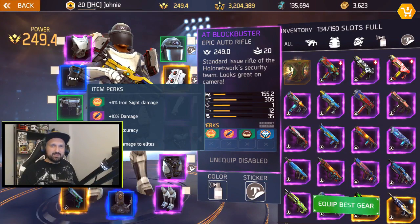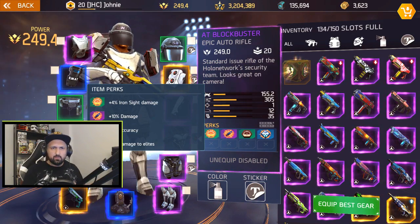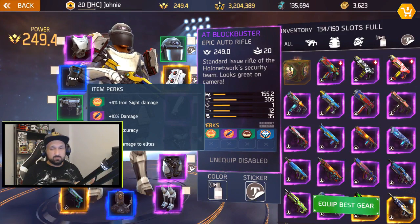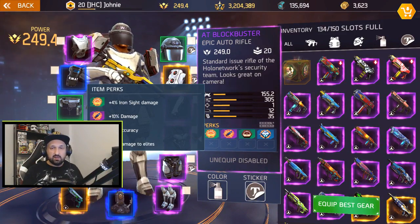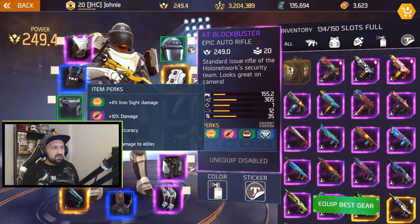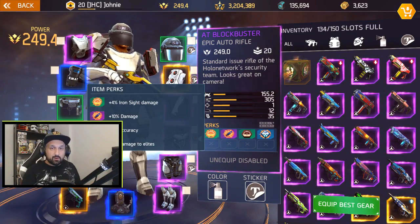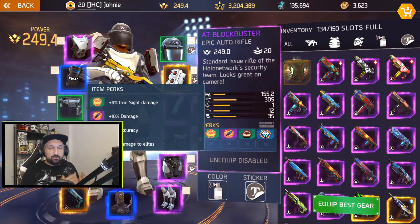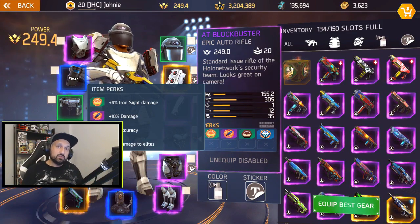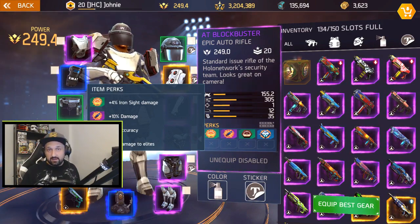Hey, what's up guys, Johnny here back with more Shadowgun Legends. In today's video I'm gonna use the new Blockbuster auto rifle — the one from the new PvP event. I decided to keep the one from a couple days ago with 10 damage and damage to elite. It's got iron sight and accuracy. Some guys sold that one to get one with a little less damage and crit damage instead of elite. I played with that rifle a bit in the arena and I think it's not that bad at all. Some guys don't like it — it's not very accurate, seems to shoot left and right of your target especially from long range. We'll see how good it is for Hive Mind. Some guys say it's important to have lots of ammo and decent damage, the whole point being to kill the clusters with one single clip without having to reload.